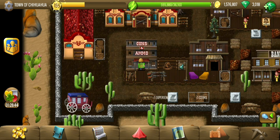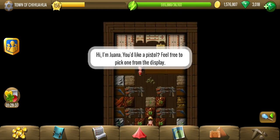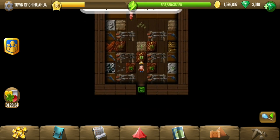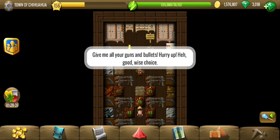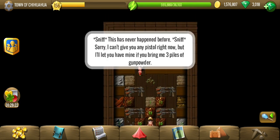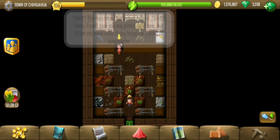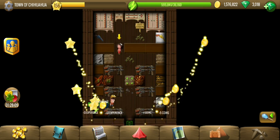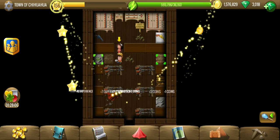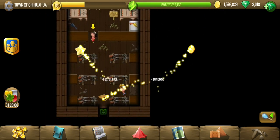Guns and Ammo — this is probably the place we are looking for. Yep, somebody with a yellow arrow: 'Feel free to pick one from the display.' She has a personal pistol which we can get if we bring three piles of gunpowder. And this one here is a golden revolver which we need for some bonus in the first location.